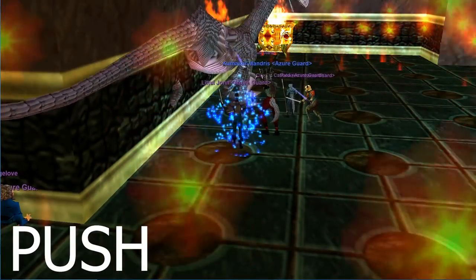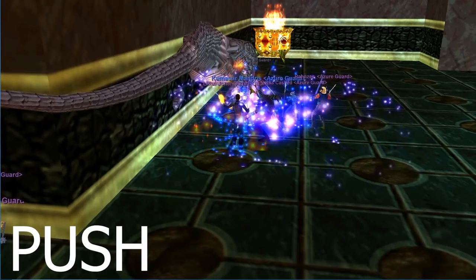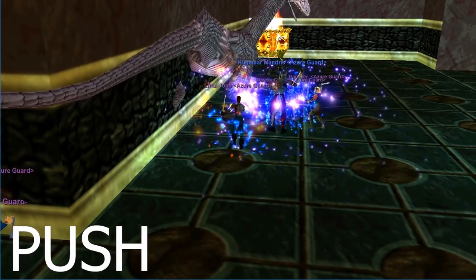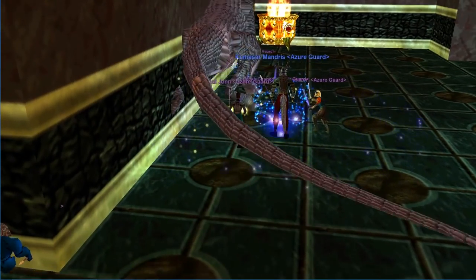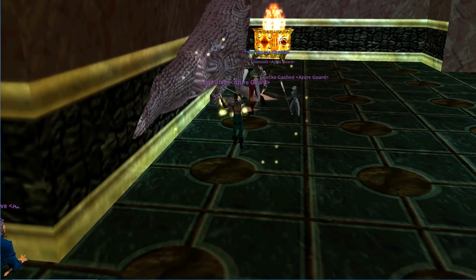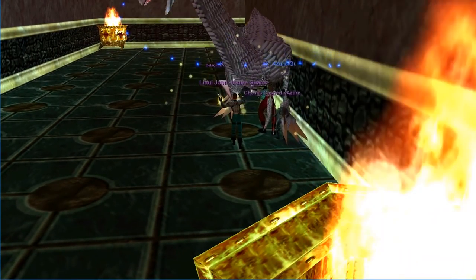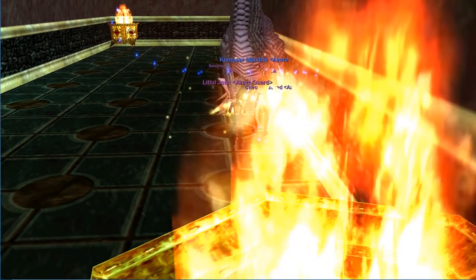The next thing we're going to talk about is transitioning from a pin into a push. As you see here, this guardian worm we're up against right now cast Complete Heal. At that point, the tank's going to call for a switch push. Right now we've got it pinned up against the wall. He's going to call for the push and then we're going to begin sliding it along the side of the wall so we can stop the casting from happening.